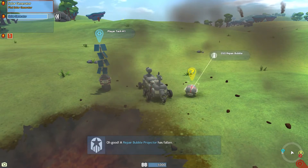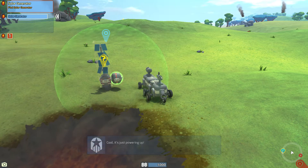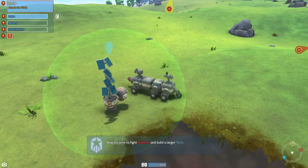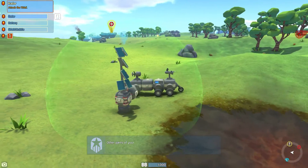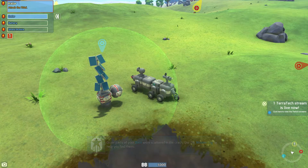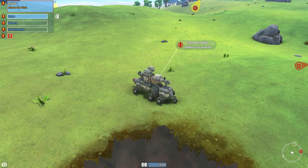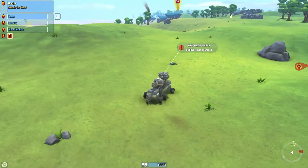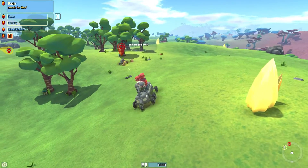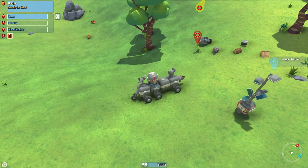This next drop is the repair bubble, which is really vital — I'd very much suggest going ahead and getting this piece. As you can see, my bot is now getting fully repaired. Other pieces like receivers you may not want to place until you find the right area. You need the repair bubble especially because you're going to take a lot of damage really quickly, as you can see — one of my pieces is already getting damaged.